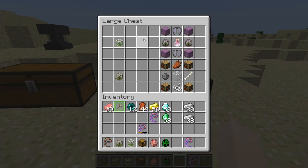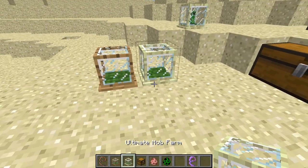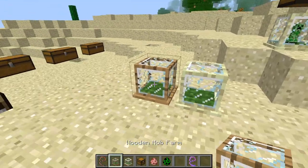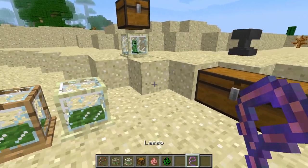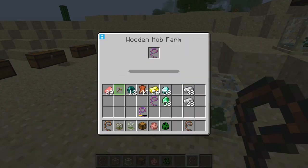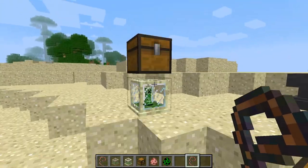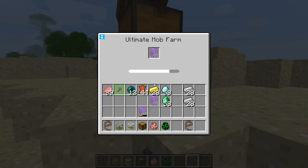So if I'm crafting mob farm number two, I'm going to be needing two level ones. But this is what they look like — ultimate and wooden. I can take this pig and put it right there. And as you can see, it's going quite a bit slower than this one up here.